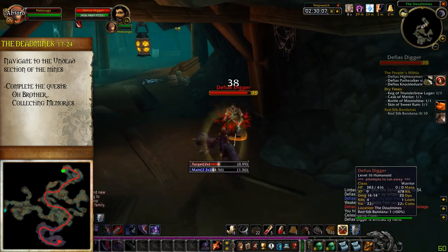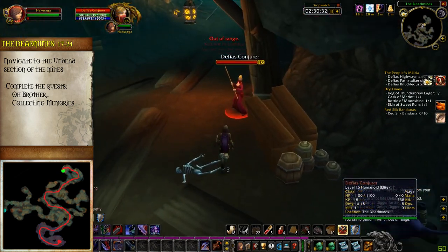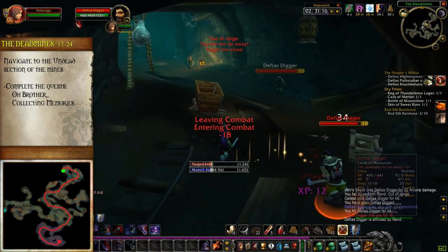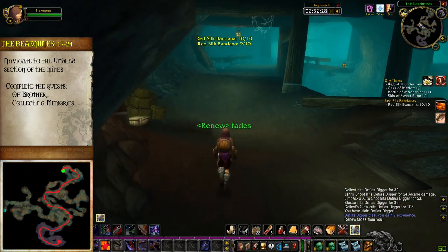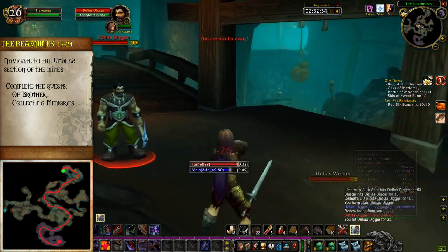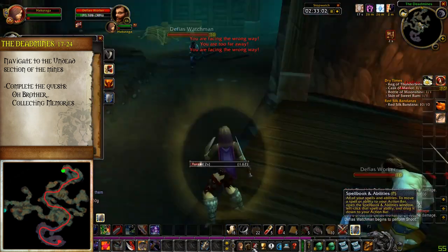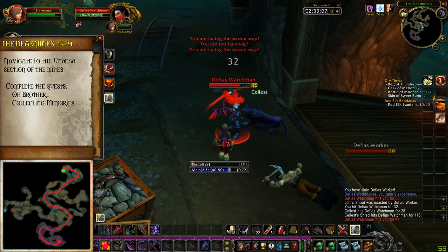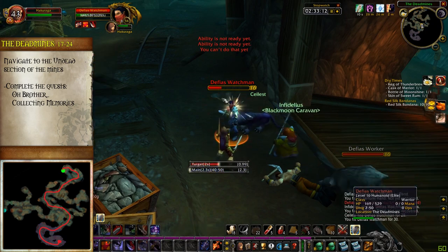Inside the very first large room you come across, take the tunnel on your right, or to the west. This tunnel will curve around until it goes upwards into another large room. In this large room there's a path to the right that leads to the dungeon, a drop down with a bunch of annoying elites, and then a path to the left over a wooden bridge. To complete the quests Oh Brother and Collecting Memories, go left and cross the bridge, but try to avoid aggroing the caster Defias near the ramp. If you do aggro him, deal with him quickly as he'll chain spawn fire elementals.